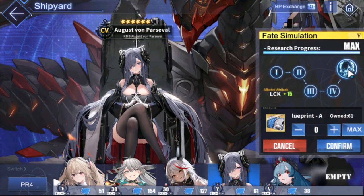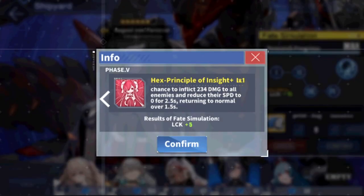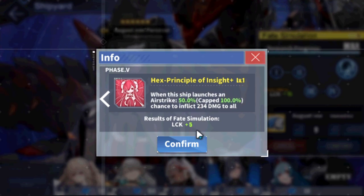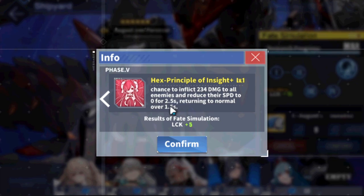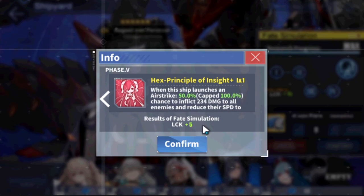August Von Parcival. What she got here is Hex Principle of Insight Plus. When this ship launches an airstrike, it's now a 100% chance — up from 75% chance, which is really good — to inflict 234 damage to all enemies and reduce their speed to 0 for 2.5 seconds, returning to normal over 1.5 seconds. This is consistency right here. This is actually a really good update.